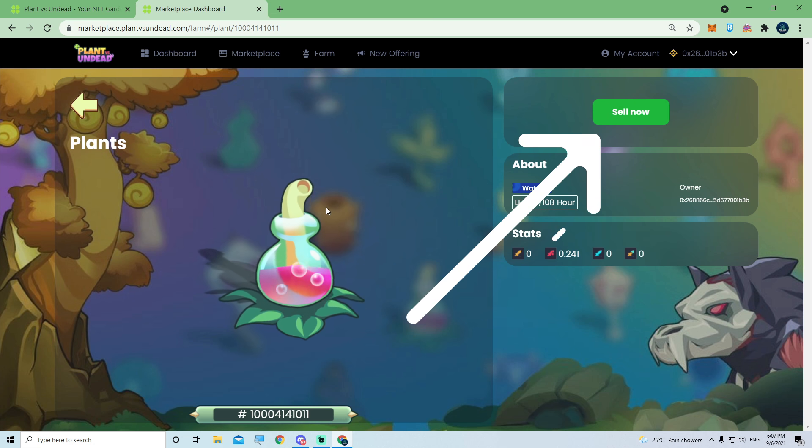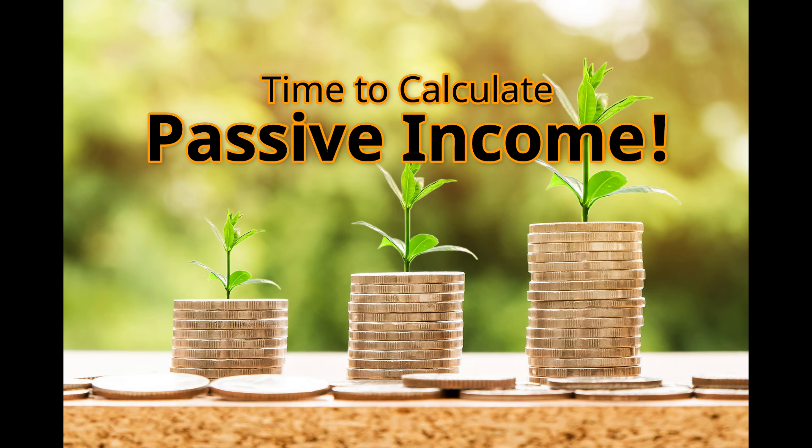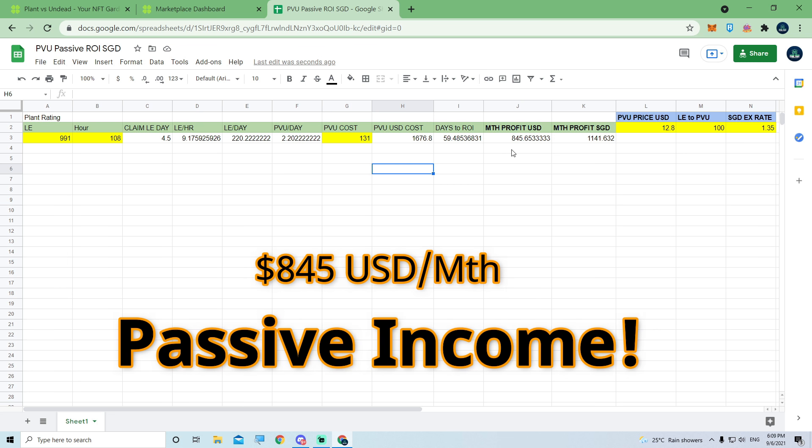The plant earns 191,991 LE per 108 hours. I can also sell it using the sell router on the top right, but I'm going to use my Excel sheet to calculate the plant rating and see how much passive income it can make before deciding whether to keep or sell it. Plugging in 91,110 and 108 hours — it's about 4.5 days claim cycle — my total USD passive income from this plant will be $845 USD.